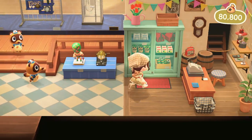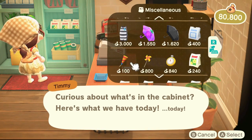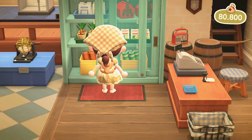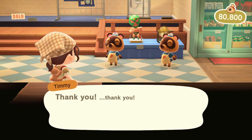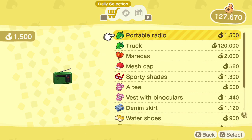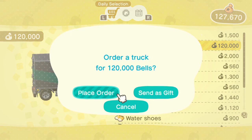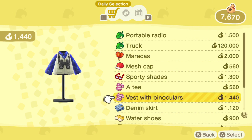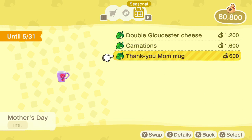This also goes for different colorways of the same item. Previously this was more important, but now that we have Reese and Cyrus over on Harv's Island — which I'll talk about later — it isn't quite as critical since you can customize items there. I still recommend buying everything you can. Next, check Resident Services: go to the Nook Stop and check the Special Goods section — that's where I've had the most luck finding bigger items like vehicles and castle items.